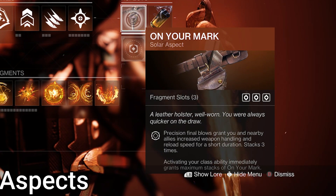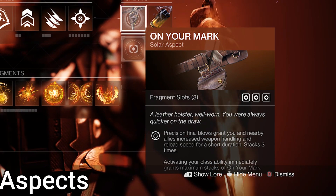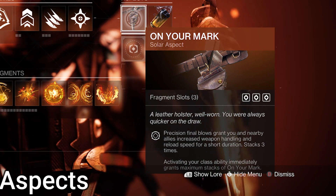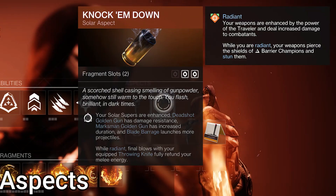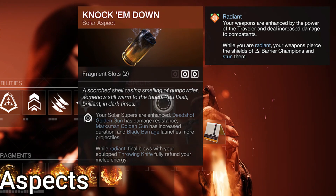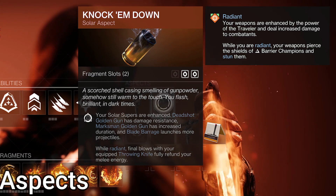For aspects, On Your Mark: precision kills give you and nearby allies weapon handling and reload speed for some time, stacks up to three times, and dodging gives you max stacks. We also have Knock 'Em Down, which buffs our super to give longer duration to line up the shot. It also does something with throwing knives, but we don't really need that for this build.